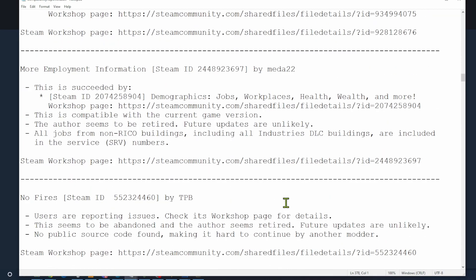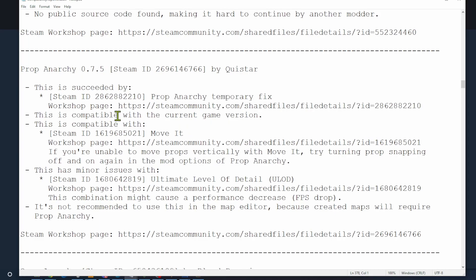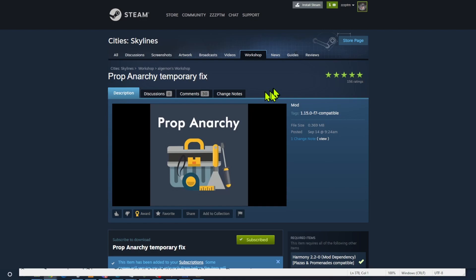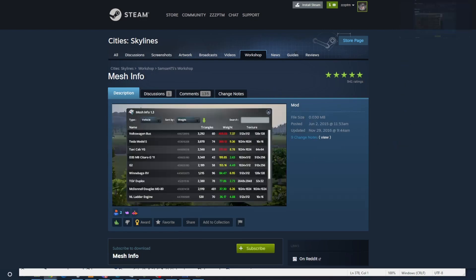Just to note that No Fires does have an issue. Prop Anarchy — you need to take that out and use Prop Anarchy Temporary Fix. Same icon, so you know it's the same crew doing it. I also realized I don't really need Mesh Info anymore, since that information is in the new loading screen mod. Let me just get rid of ones I don't need, especially ones last updated in 2016, and move on.